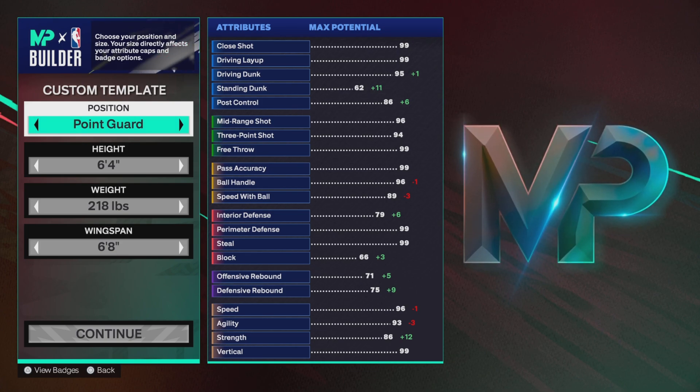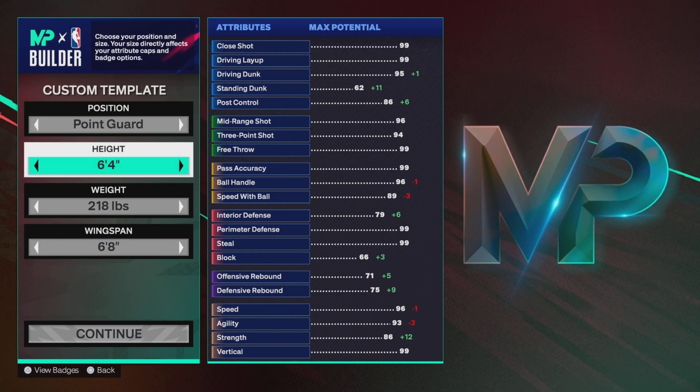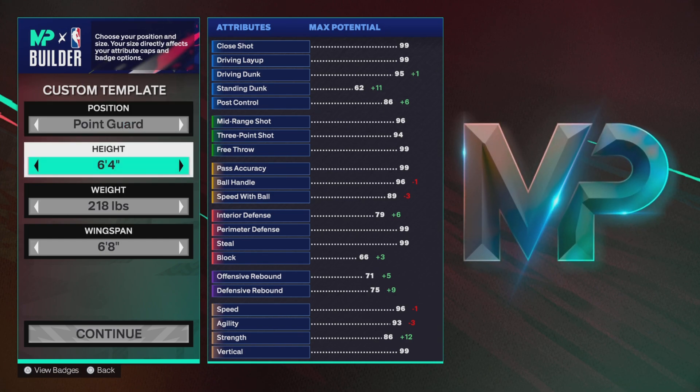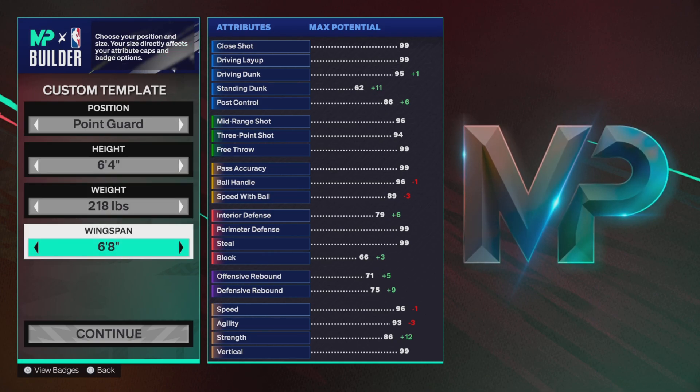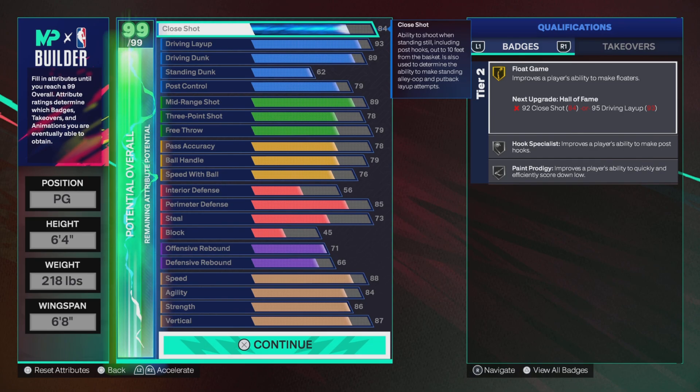Let's get straight to it — position: point guard. Six-four is one of the best heights in this game. 218 is the weight, wingspan is 6'8". Let's see the stats and attributes.